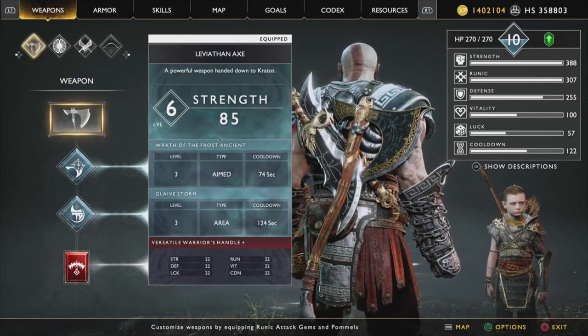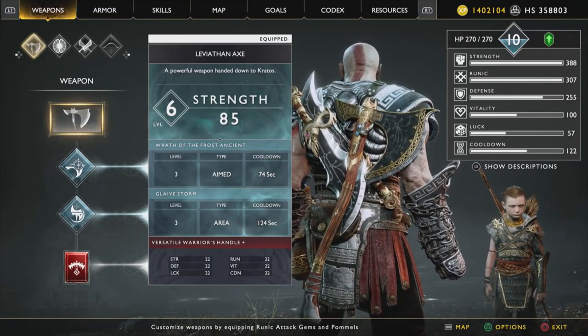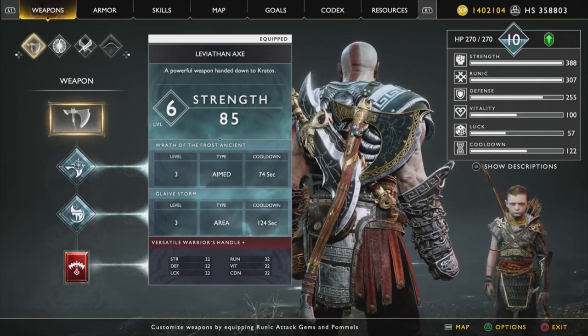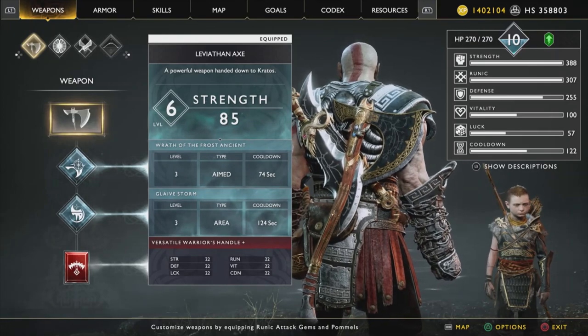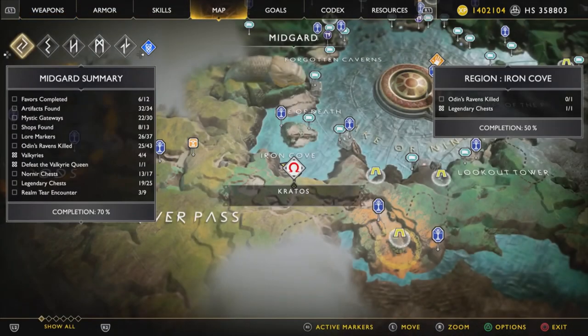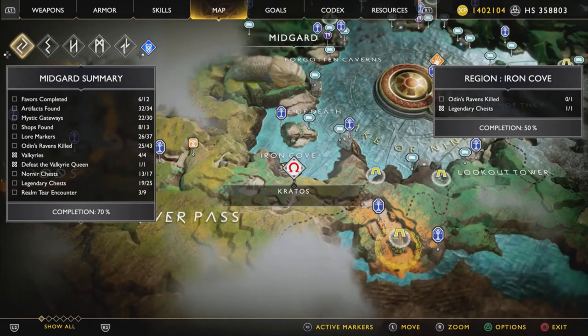Welcome to the video. Today I'm going to show you the absolute quickest hacksilver and XP farming method in God of War. With this method you can get around 50,000 total XP and hacksilver per minute if you do it correctly. I'm going to show you where we are on the map.